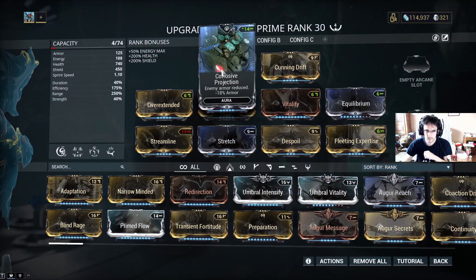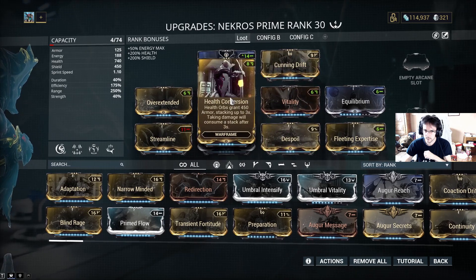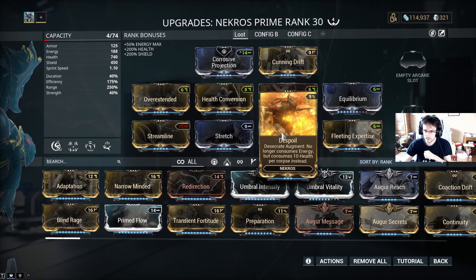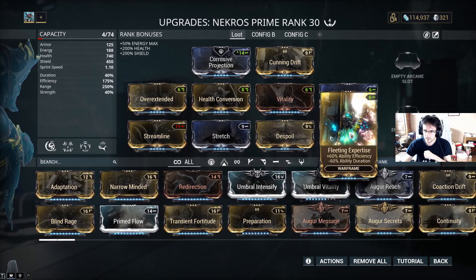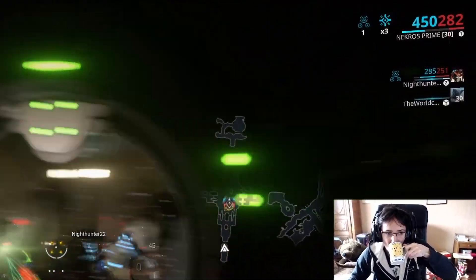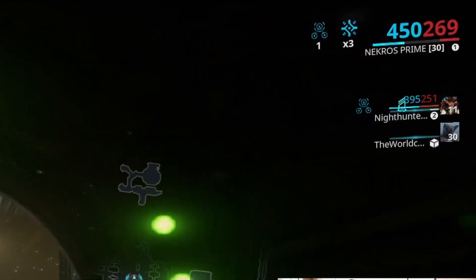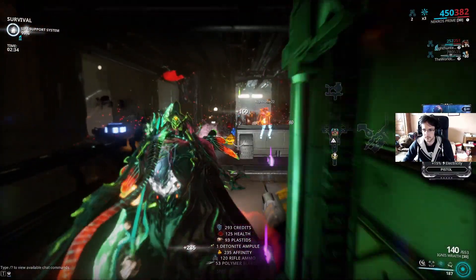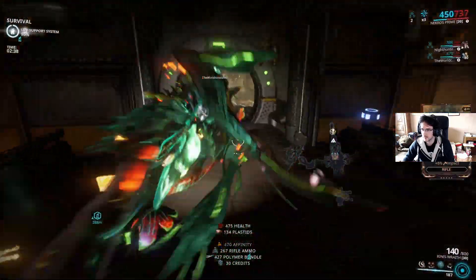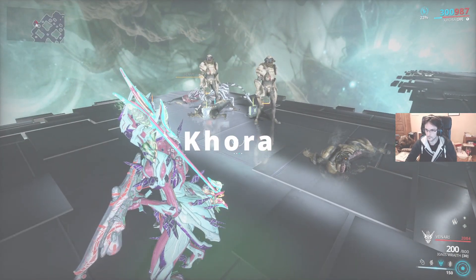This is my Nekros build — it works well. The most important mods here are Equilibrium and the Despoil augmentation mod. For Nekros you can get Despoil from Red Veil and Perrin Sequence syndicates. This augment uses your health instead of energy to Desecrate bodies. A good way to restore your health is Equilibrium. Focus your build on efficiency and range — you don't care about duration and strength.